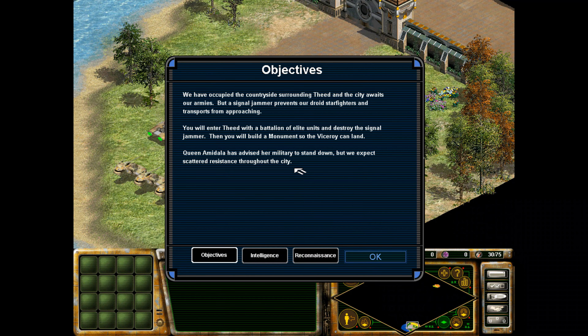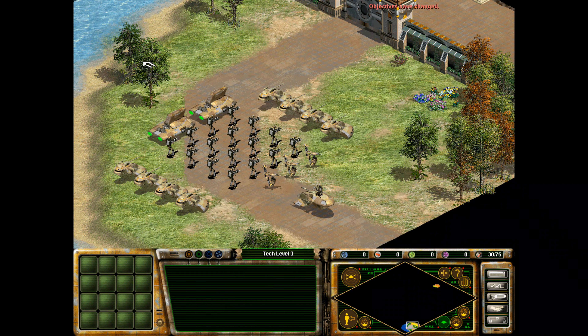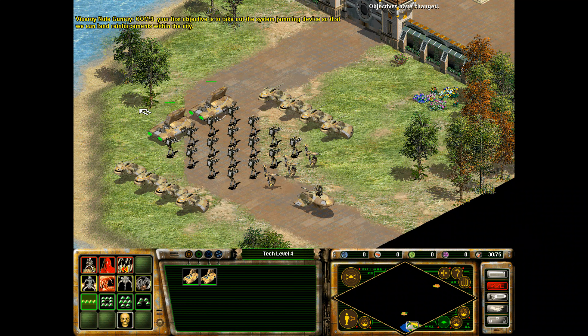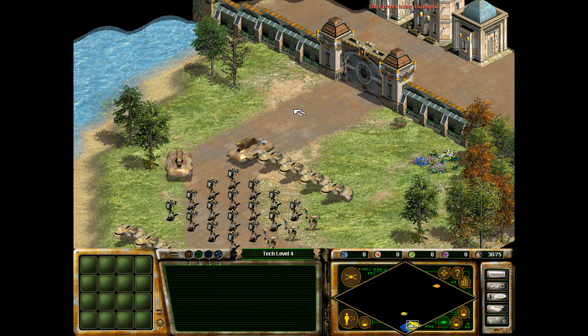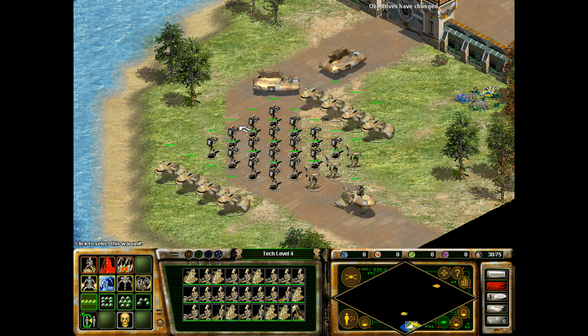Alright, that was super short. So we have occupied the countryside surrounding Theed, and the city awaits our armies, but a Signal Jammer prevents our droid starfighters and transports from approaching. We'll enter Theed with a battalion of elite units and destroy the Signal Jammer, then build a monument so that the Viceroy can land. Queen Amidala has advised her military to stand down, but we expect scattered resistance throughout the city. Target only offensive units.